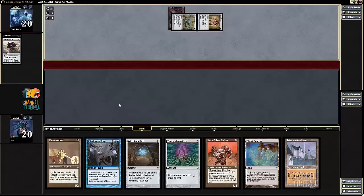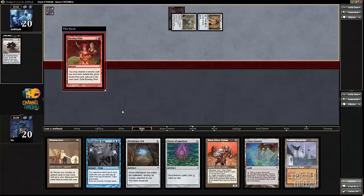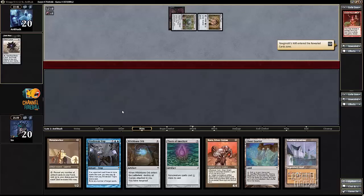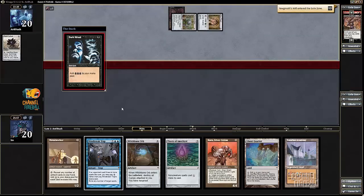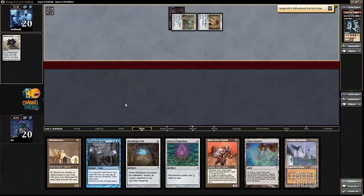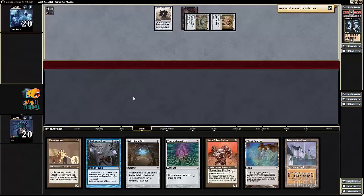My opponent is getting Duress out of here. Going to one card in hand — this is sweet. I'm actually going to get my opponent pretty good here. Burning Wish — sure, you can Burning Wish, because Mindbreak Trap gets Tendrils and whatnot; I'm not too worried about that. My opponent got Yawgmoth's Will. I'm pretty sure I just counter — well, actually I don't, because my opponent's last card has to be something good.